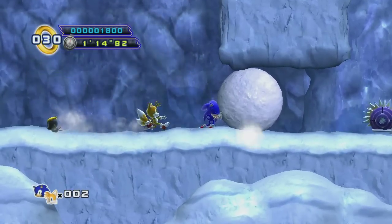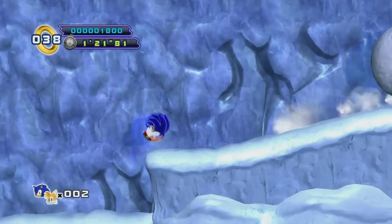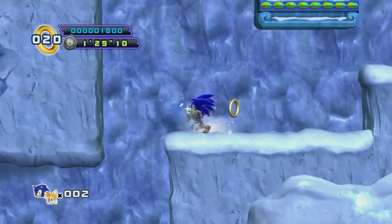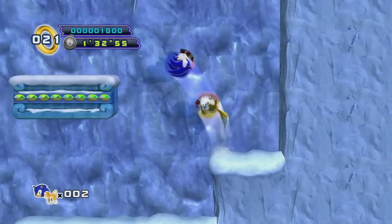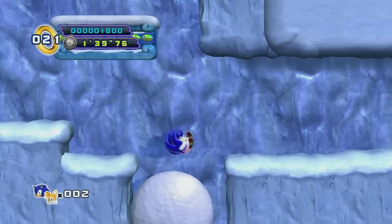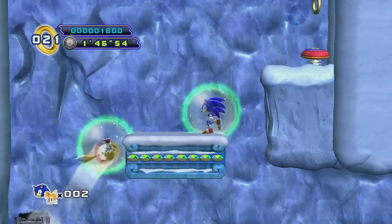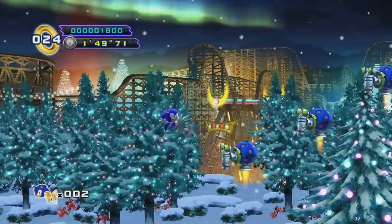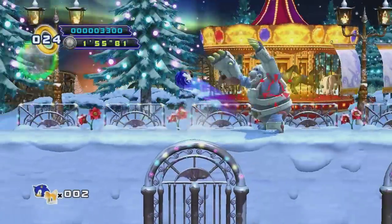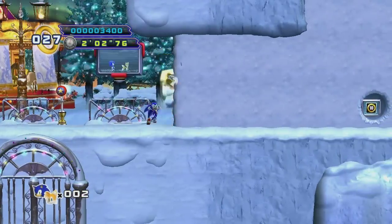I kind of get the feeling that Sega maybe couldn't be bothered with Sonic 4 after the first game got criticised so much. And it just isn't anywhere near — although it's pretty good — it's nowhere near the level of Sonic Generations. One thing I really do like is that the physics have been vastly improved over the first game. Anyone who tells you otherwise is lying. The jump mechanics and physics are definitely better, though the Tails flying mechanic isn't done in the best way. Why they screwed it up in the first game, I have no idea.